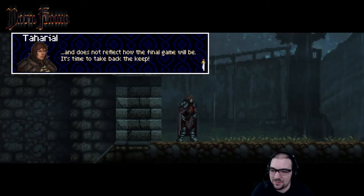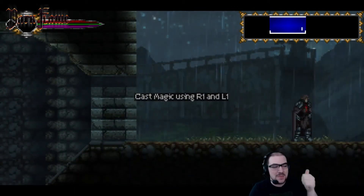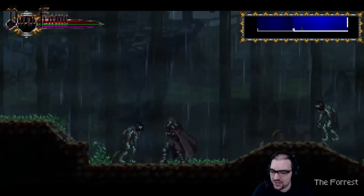It's time to take back the keep. That looks new — I don't recall the mini-map in the top right there. I actually really like that. It looks like you've also changed the mana bar; I think that used to be blue, didn't it?